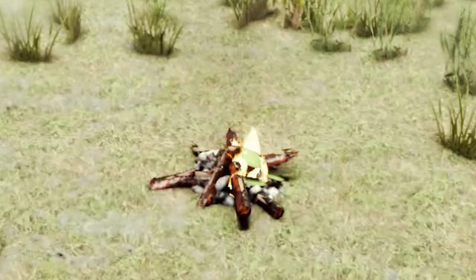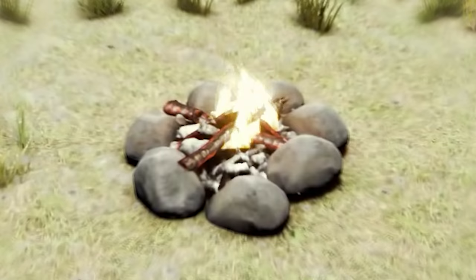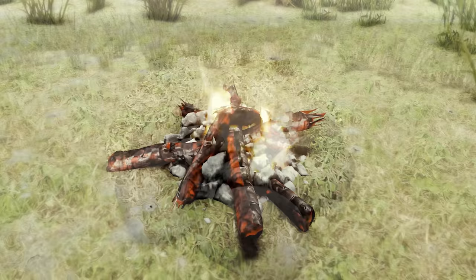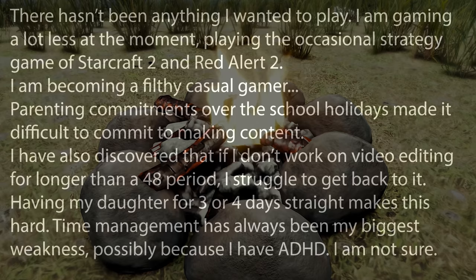Hello everyone, it's Fire Kid here. In this structure overview I'm going to cover the basic fire and the campfire in the forest. They're both essentially the same structure, though they've got a few important differences. I'll provide a conclusion at the end of the video which you can use if you're short on time. Timestamps will be in the description as well.